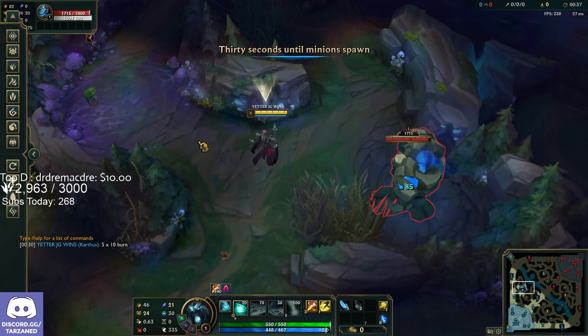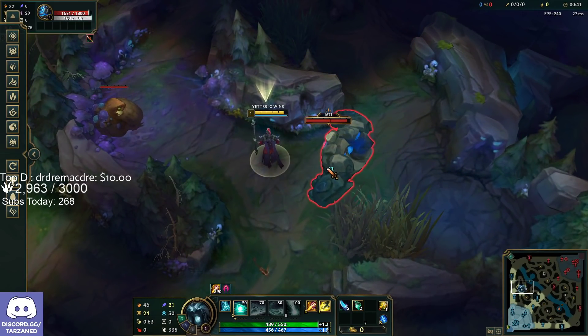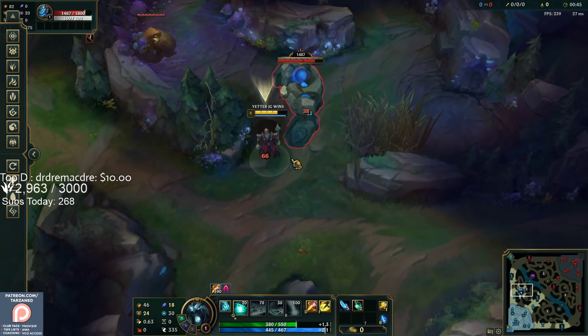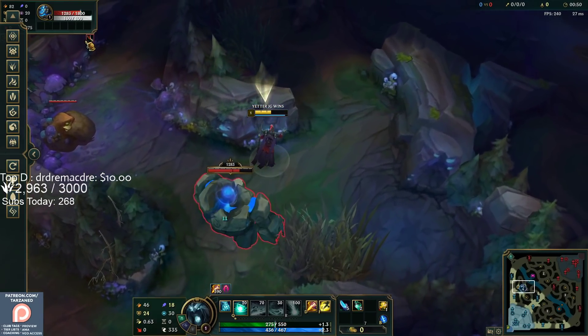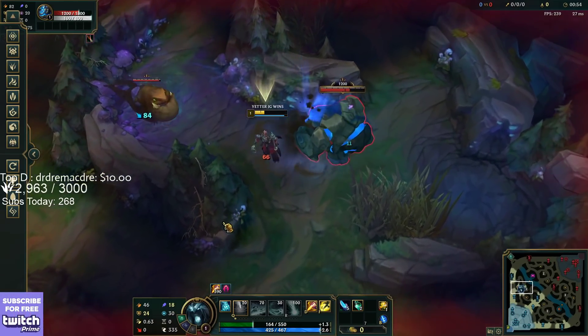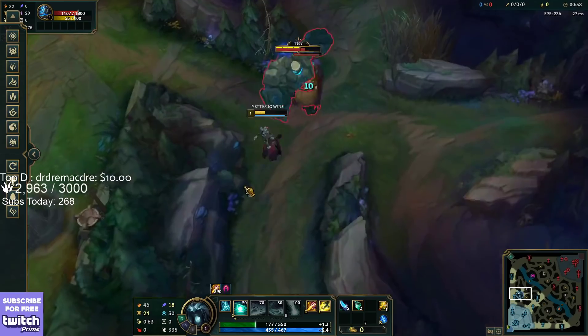Looking at this camp — it's burning for 11. Wait, is it 5x10? When did this happen? Oh wait, I actually didn't know that — apparently on Blue Buff it's 5x11. That must be a buff. What the heck.